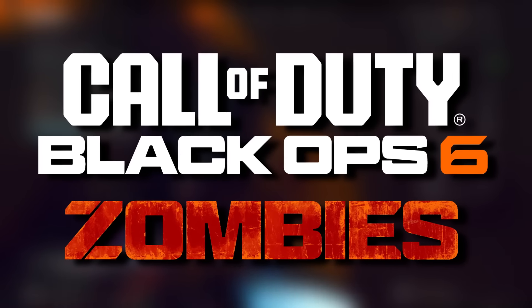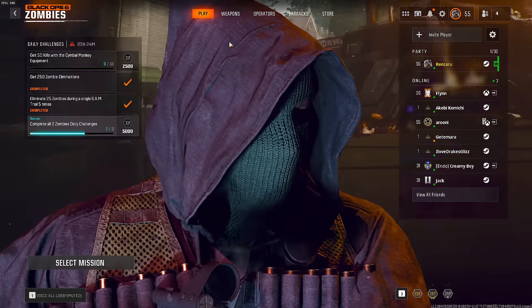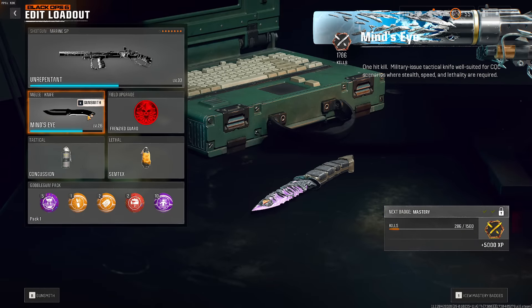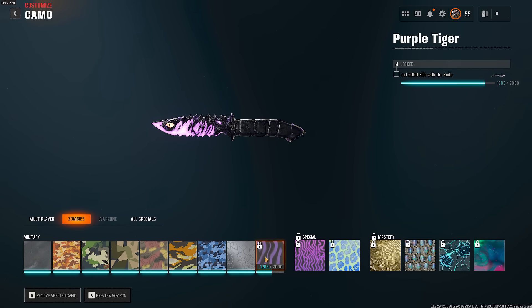Alright, so we are back on Black Ops 6 Zombies. This is a very special episode of the Road to Nebula series — I said that last episode and it really wasn't that special. In this video, the weapon we're going to be doing is the knife. A lot of people have told me the knife really isn't that good, and I've used it to get about 1,783 kills. My overall consensus is: yeah, it's really bad.